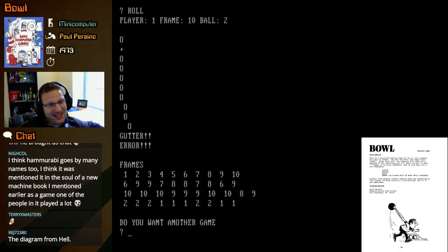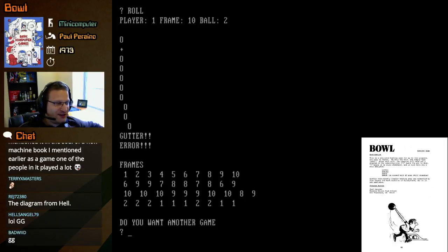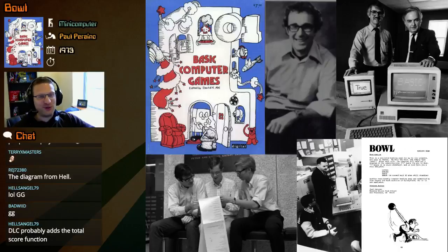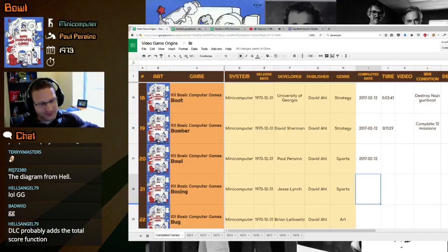Paul Perino leaves very much to be desired. Complete and utter RNG as to whether you get a spare, a gutter ball, an error, or a strike. I do want to keep going just to see if we can get a strike — is it possible to get a strike? Now we got a gutter ball, and there's an error in the code. I'll go on a limb here and say that could be the worst bowling game you will ever see. That's about the most remarkable thing you can say about it. At first, when I read the instructions, I thought maybe there's a little bit more to this — but nope. All you do is type 'roll'. Completely and totally random.